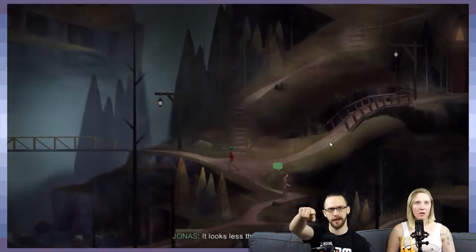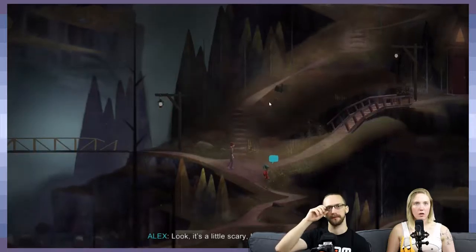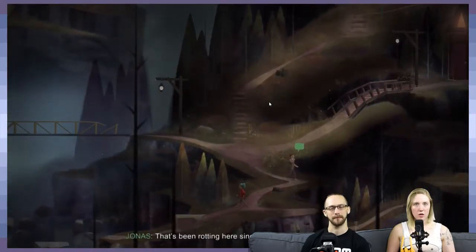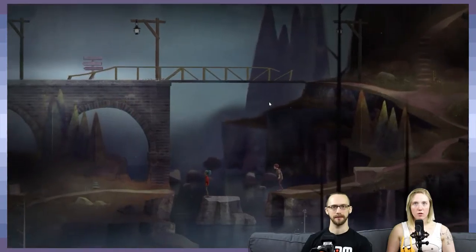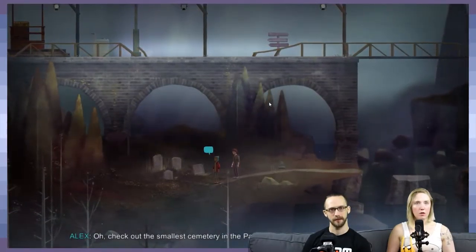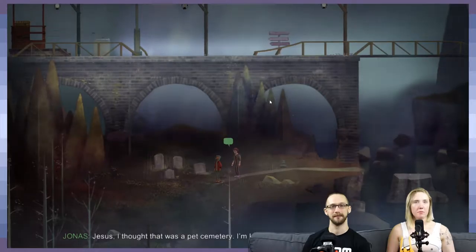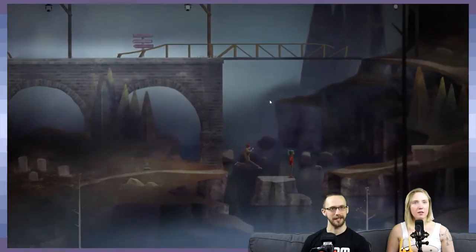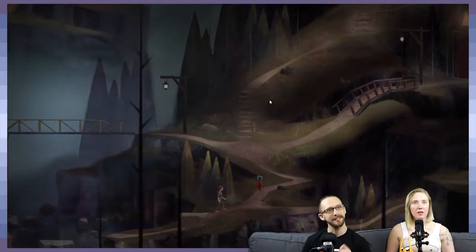I noticed an interactable spot on a grave down below — let's go look. But Ryan needs us, so maybe we keep moving. Actually, let's check it out. That feels appropriate — if there are going to be secret nooks and crannies, they should be narrative-based. That's better than just 'oh, collect these little triangle pieces,' gotta collect them all.